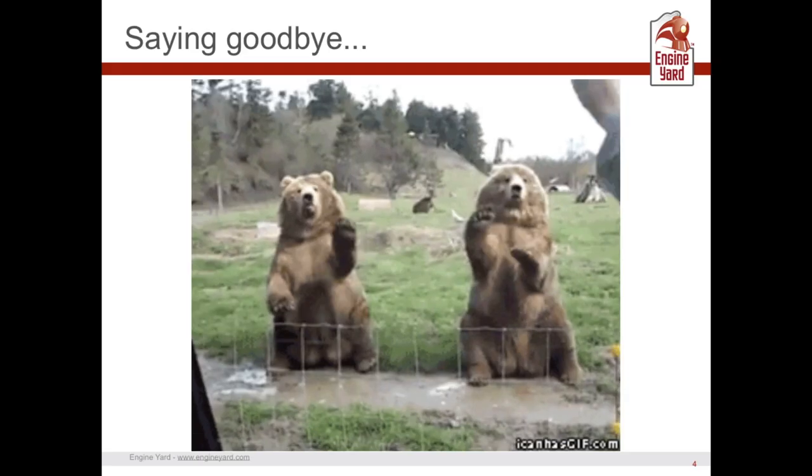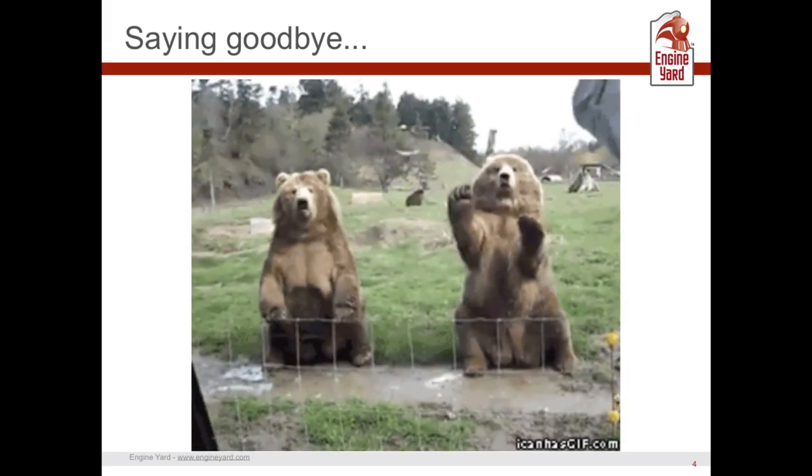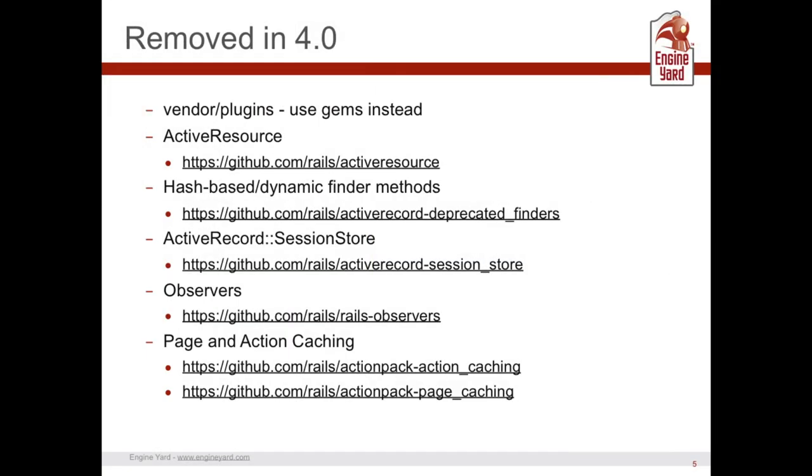We're going to say goodbye to some features removed in 4.0. Vendor plugins is dead — use gems instead. Active Resource has been moved into its own project; it wasn't getting the love it needed. Hash-based and dynamic finder methods — where you passed a conditions hash to user.find — are now in the active_record_deprecated_finders gem.